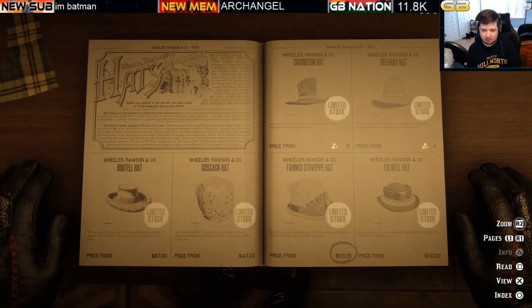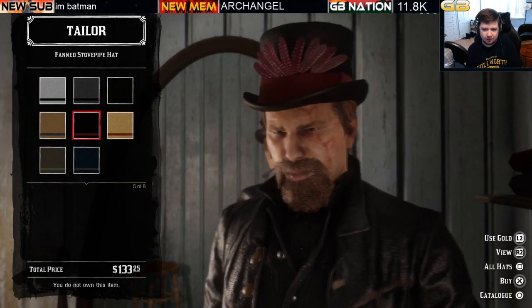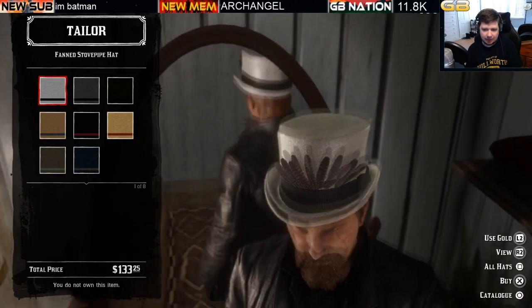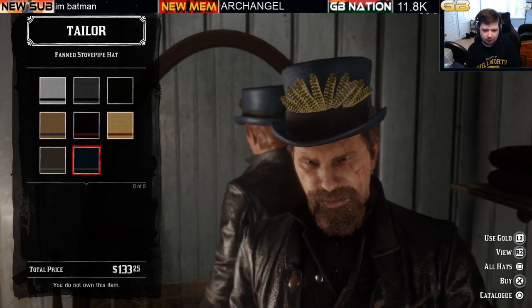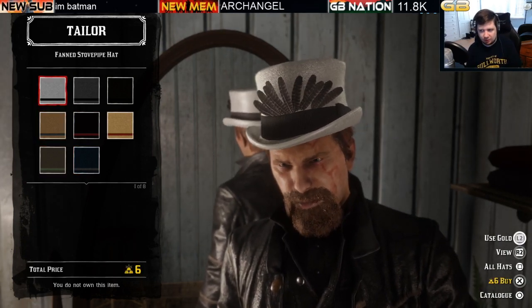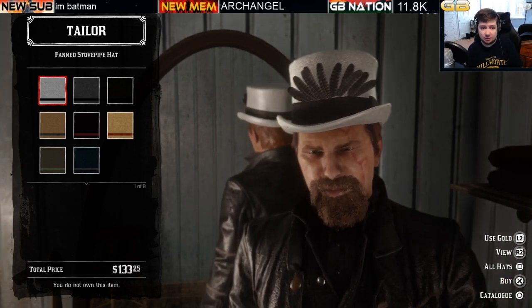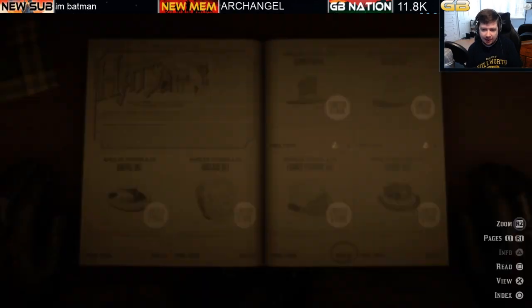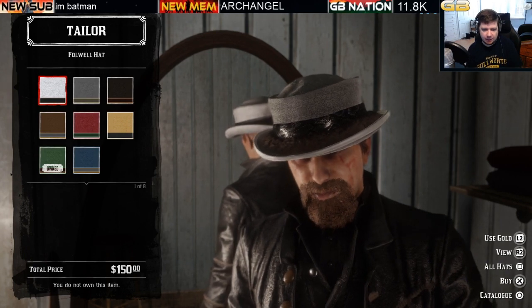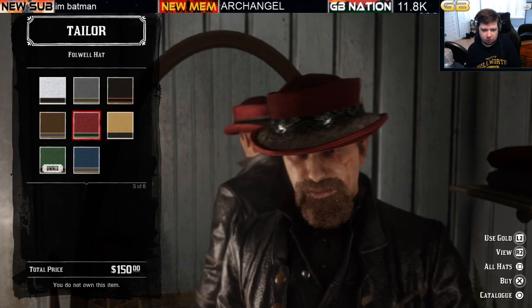The fanned stove pipe hat is a flashy hat with feathers in the front. If you like it and have $133.25 or six bars of gold, it's a cash or gold optional item with eight variations. Moving on to the Falwell hat at $150 or six bars of gold with eight variations.